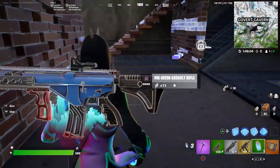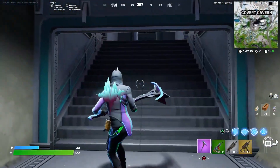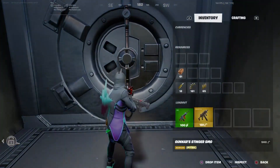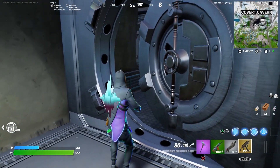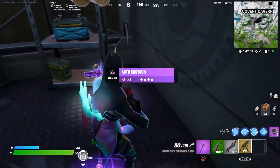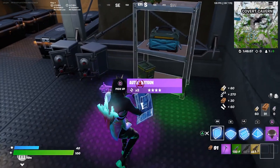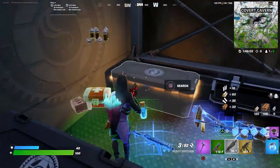This is a super OP vault — you can get tons of loot. If you don't know how to get to the vault, basically hold the key card and it will mark you. Go ahead and use that key card on that computer right there and the vault will open. I'm going to show you all the loot you can get in here — there are a bunch of super chests and loot crates as well.